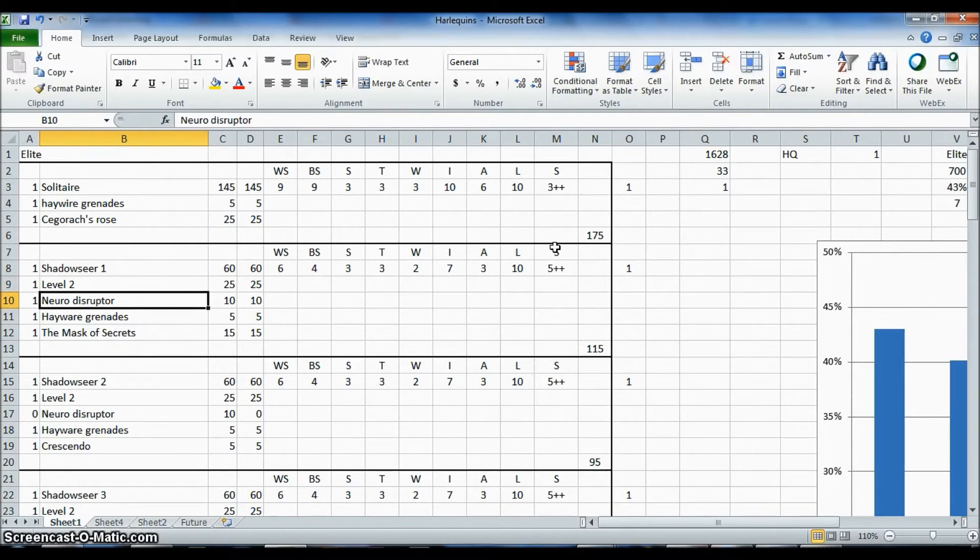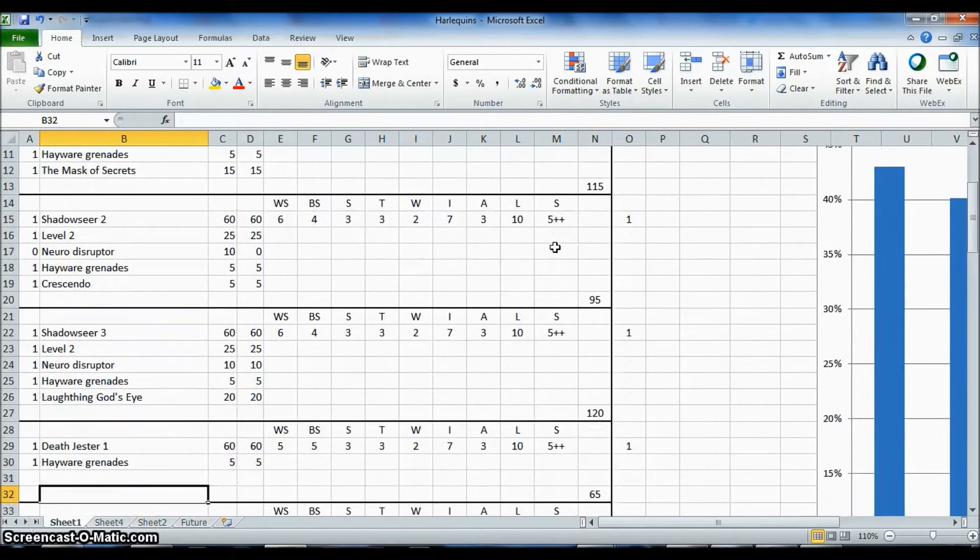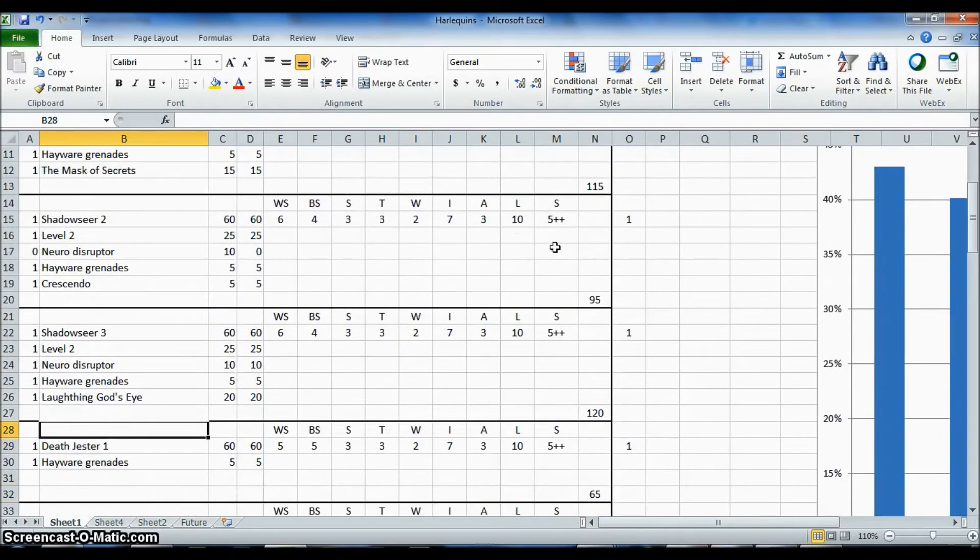I will put him a Neurodisruptor — this is the pistol that has Flesh Bane — Haywire Grenades and the Mask of Secrets. Another Shadow Seer, level 2, Haywire Grenades, the Crescendo Pistol. Another Shadow Seer, level 2, Neurodisruptor. This is what I will likely take off, because I don't think I will put a Neurodisruptor on another Shadow Seer at the end. Haywire Grenades.